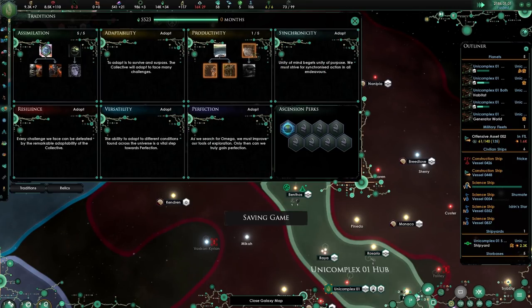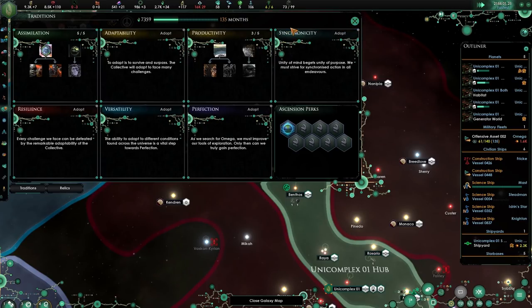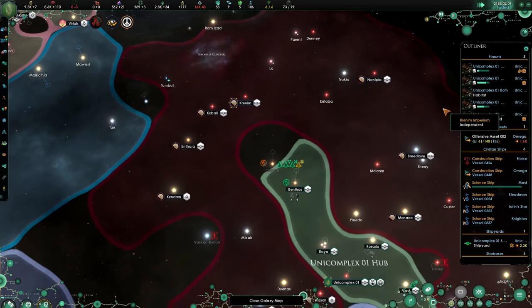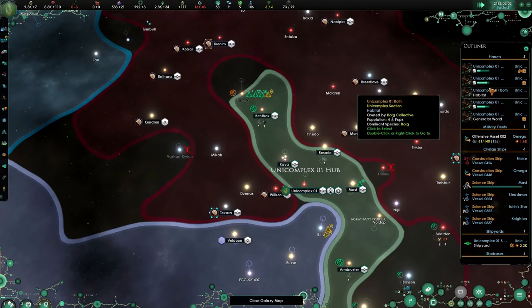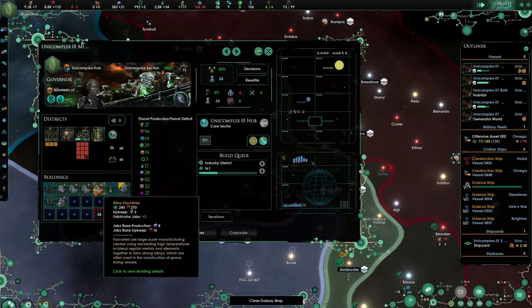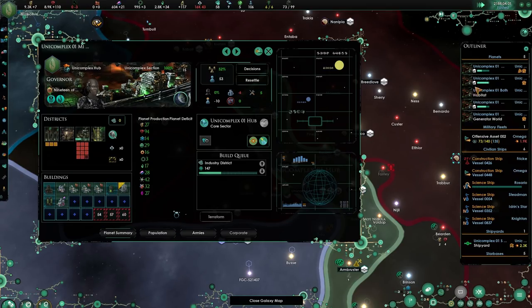I've decided to go with the production tab, especially colonization and nanite production. Ship upkeep - I think those are all very good decisions. Negative five on the next take, so once this one's upgraded it's going to be fantastic. We need to be hurrying up with our nanites. Should we have a nanite planet? I'll call it the Nanite Unit Complex - if it's not working we'll flip it and do something else, but we're going to be needing energy.